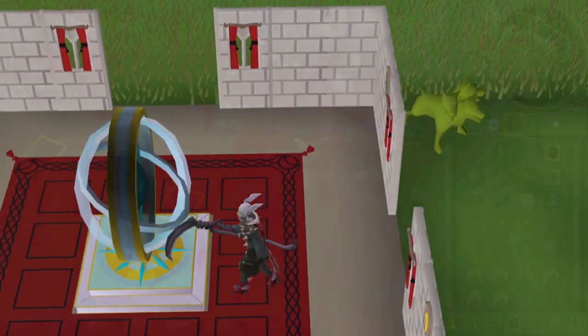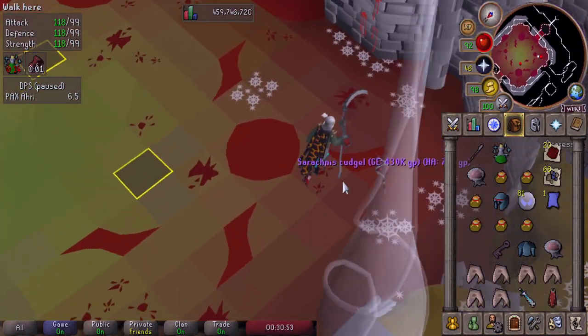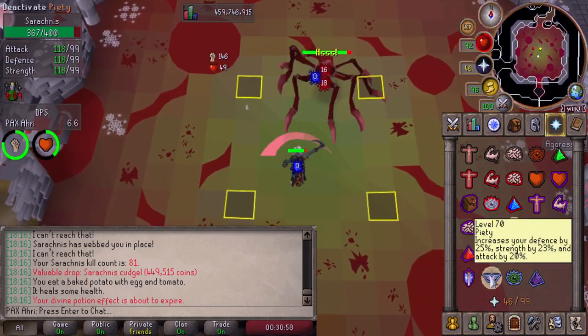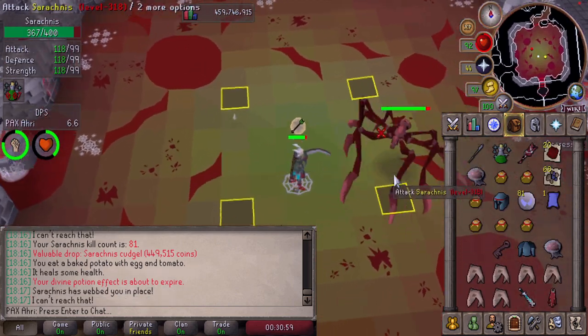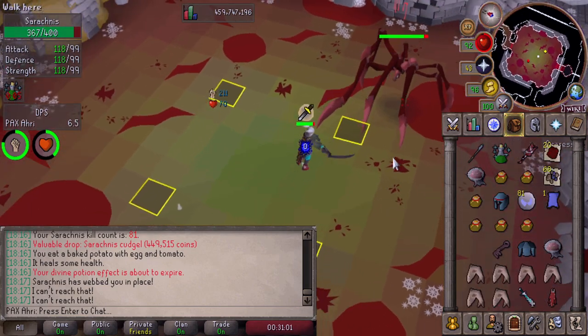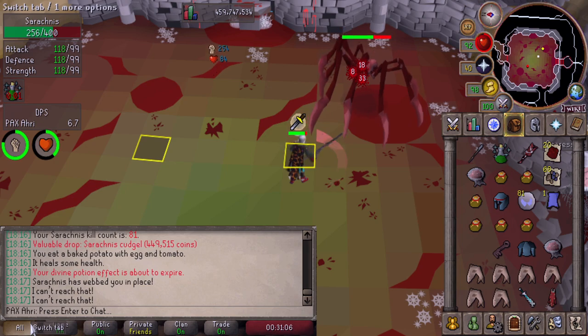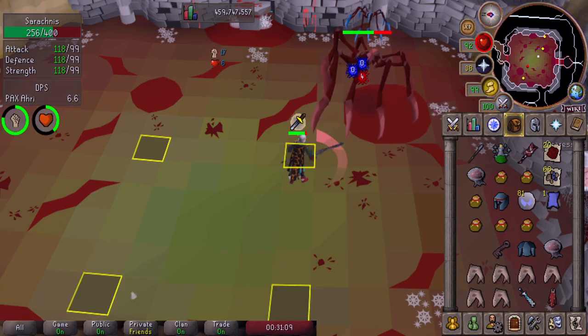Let's get into the loot. We just got the cudgel on 81 KC! I was not expecting that at all, dude. It's 450K — that's insane.